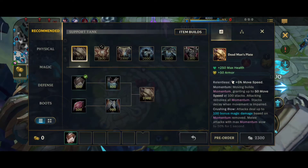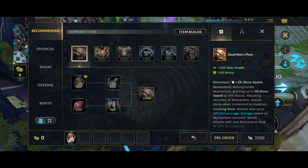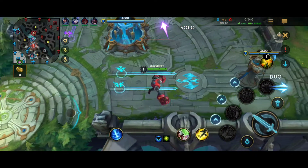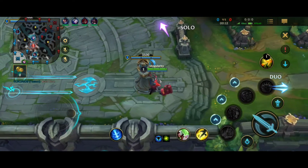For the first tip, the first item you should buy is Deadman's Plate. Mobility is very important for Blitz because positioning will help him land his Rocket Grab. Deadman's Plate will make him run faster and it can also make him tougher.